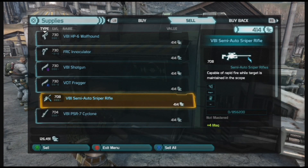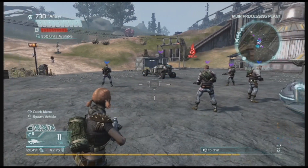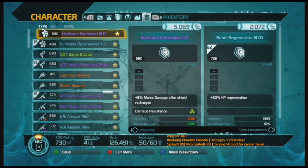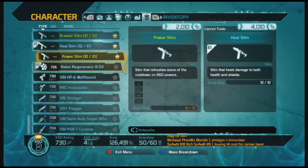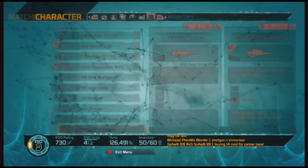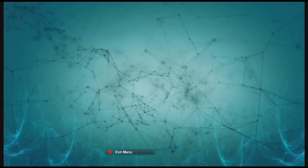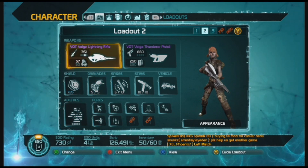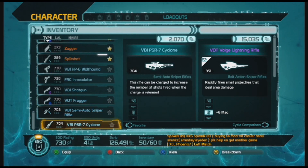We're going to show you a sell-all and hopefully it does not freeze up my Xbox. I almost messed up - I was about to sell two weapons I wanted to hold. For those of you who didn't see the other videos, you see these little stars right here - these are my favorited items. Any time that happens, when you go to mass sell or mass breakdown it won't sell those items. That's probably one of the cooler things they put into the game, but again the mass breakdown will freeze you, so it's kind of a double-edged sword.